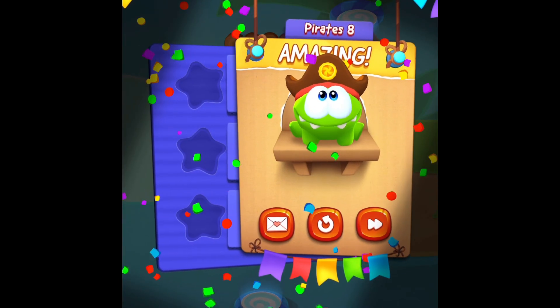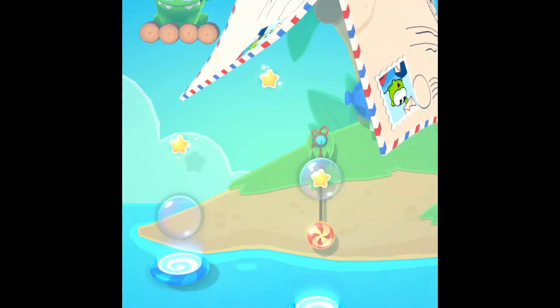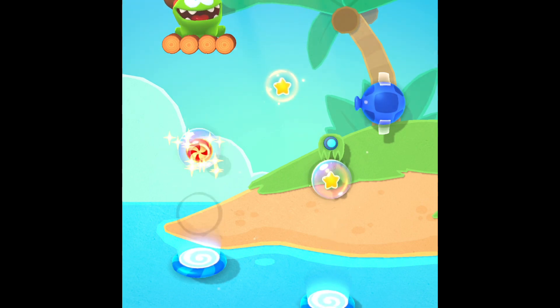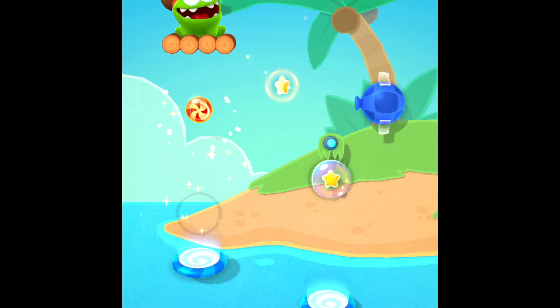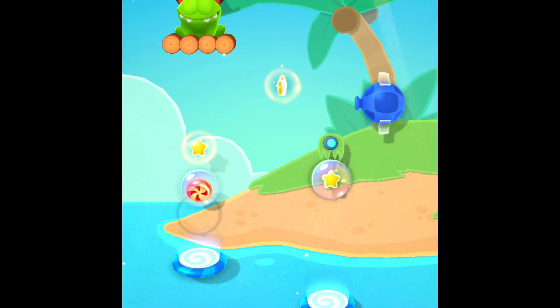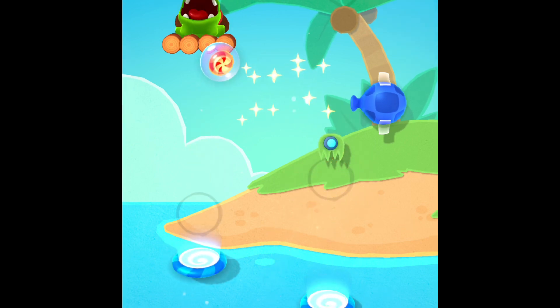Now we'll be doing the last level, Pirate 9. Cut the rope — let me see — cut the rope, and then do that. You have to get tight on it so it can get shot out of the portal. It's really high — so close. Let it go almost all the way to Om Nom right there, and there we go. Now push on it.